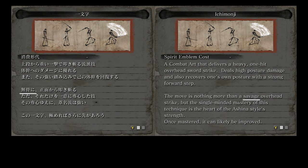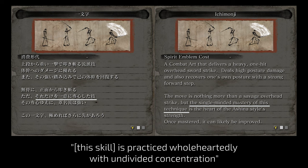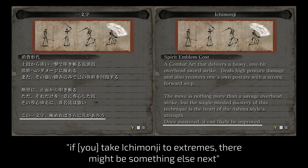The last line teases Ichimonji Double, the same way the original description of Volta Overturn teases ninjutsu skills — if you take Ichimonji to extremes, there might be something else next. In 1208, there were 13 swordsmiths who made katana swords for the emperor Gotoba, and these swords were called Kiku Ichimonji, or Chrysanthemum Ichimonji, because the swordsmiths used the kanji Ichi as their signature and inscribed it on the tang of their swords. Ichimonji Niren — Ichimonji Double — is basically the perfect form of Ichimonji. I suppose when you've practiced tens of thousands of overhead strikes, sooner or later you'd want to follow it up with another one.